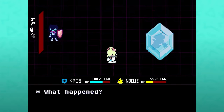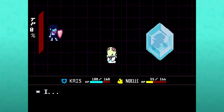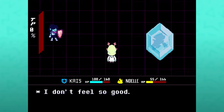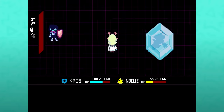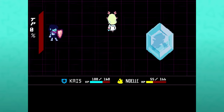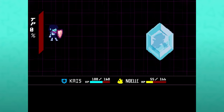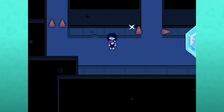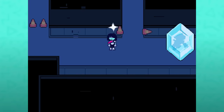After casting Snowgrave, Noelle is confused: 'There was so much snow, I couldn't see anything. I don't feel so good. I think I'm gonna go home.' There are interesting implications here about control — we know the body of Chris and the heart we control are two separate entities, and seemingly Chris is able to influence and control Noelle as well. This is truly a point of no return. That corruption has fully unfolded.